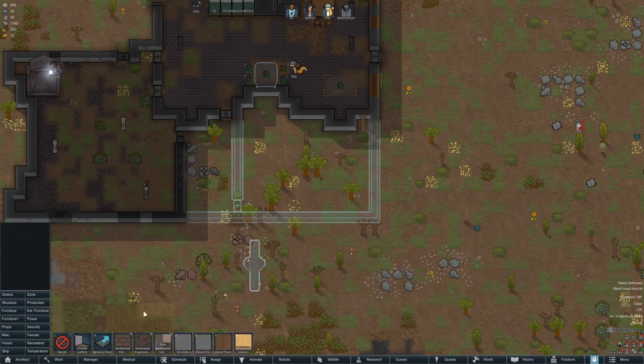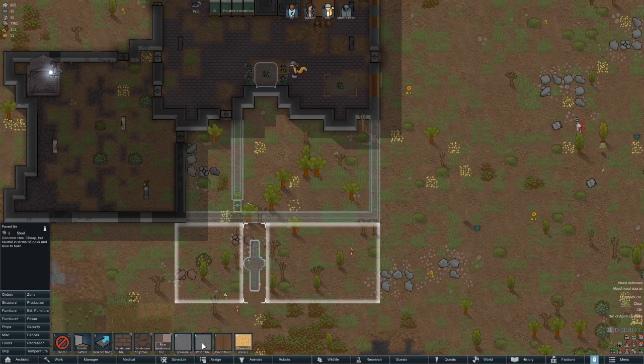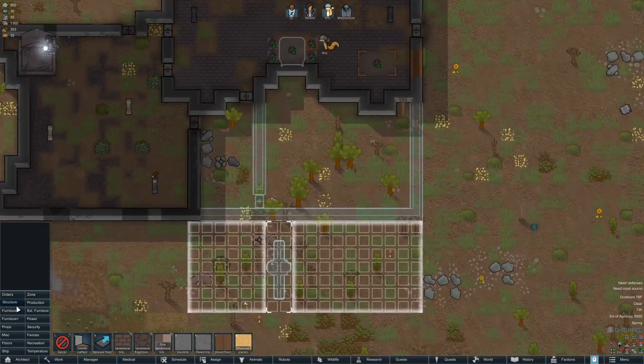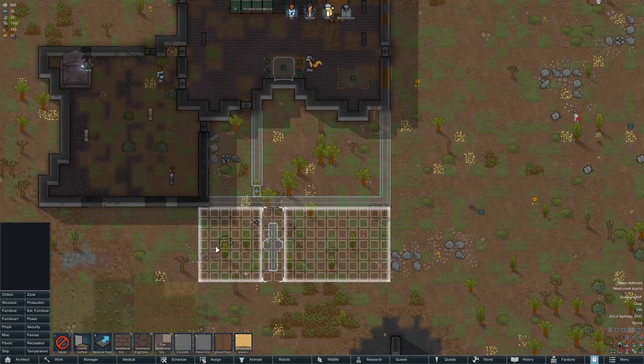These are all the floors I have — I didn't install any good floors. I guess I can do concrete — it's cheap, quick to build but also quite ugly. Let's actually go ahead and do the paved tile. 200 steel, that's going to be a lot — we got it for now. Usually I do pack dirt but I'd rather go ahead and just use the steel and make sure it's done correctly. And then we will get the electric stove going right here.